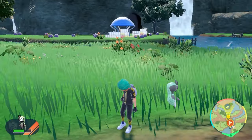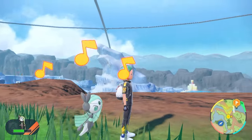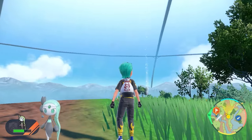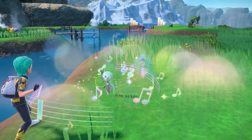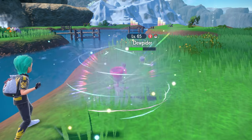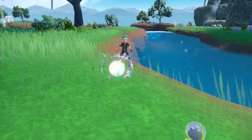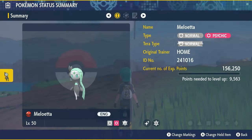In-game it looks absolutely amazing. This event was dropped out of nowhere, and now finally we have shiny Meloetta. It is in its base Aria Form, and you can also turn it into its Pirouette Form — but that can only be done in battle. You'll need the move Relic Song, and when you use it in battle, Meloetta will transform into its Pirouette Form, which looks amazing especially in its shiny form. At the end of battle it will revert back to its Aria Form.